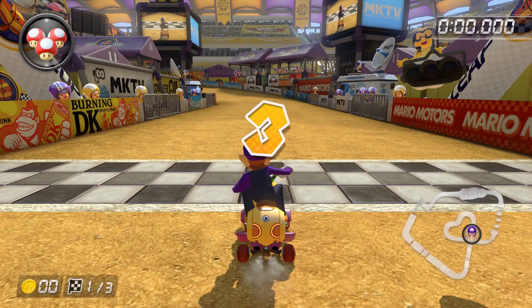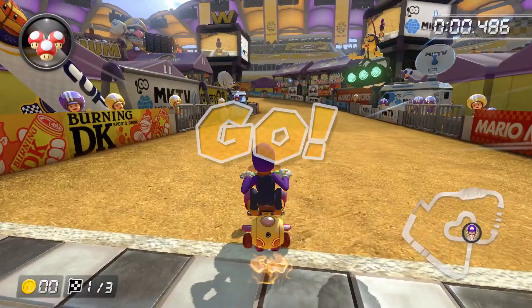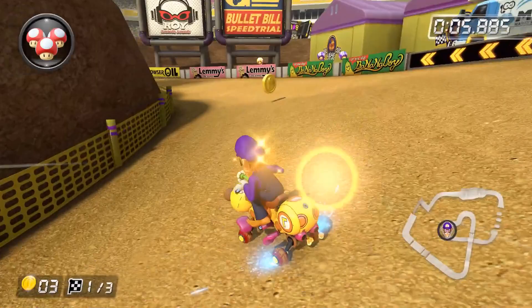This is the track you want to practice if you want to work on your driving in this game. When the race begins, position yourself to the left and immediately begin a left drift. Drift tight on the first turn and charge up and release a super mini turbo as soon as you're on the short straight. Begin another left drift shortly after and go for the four coins.